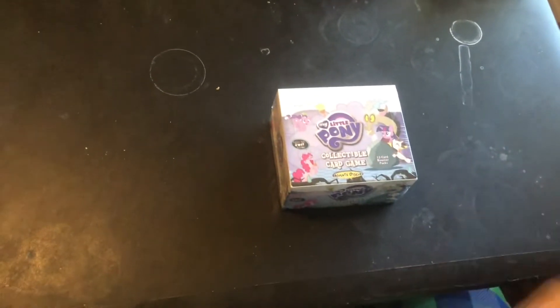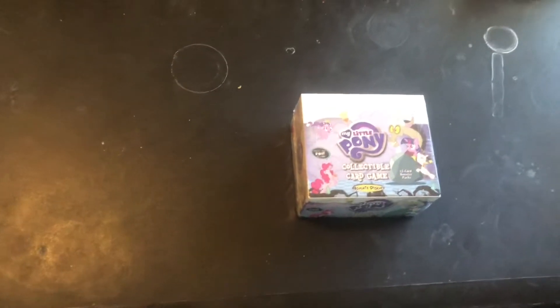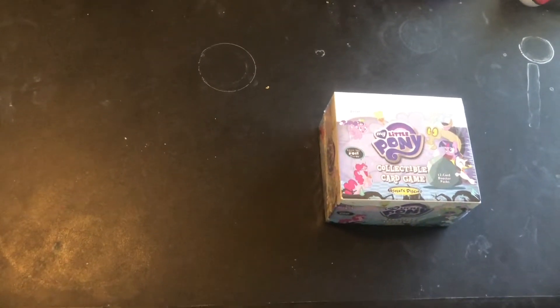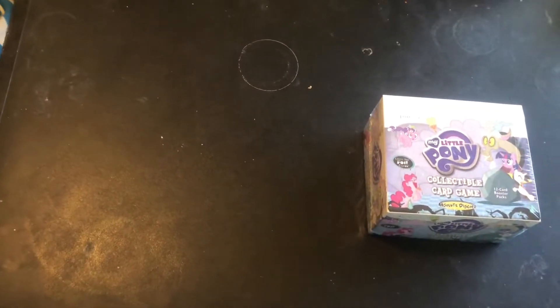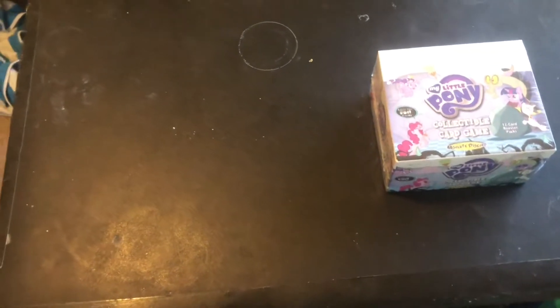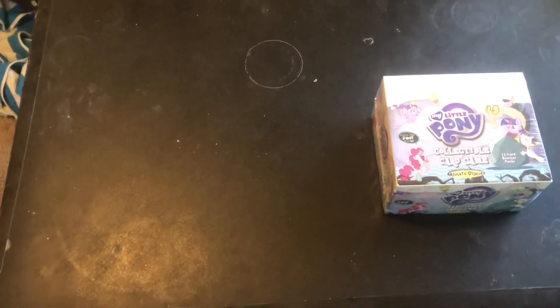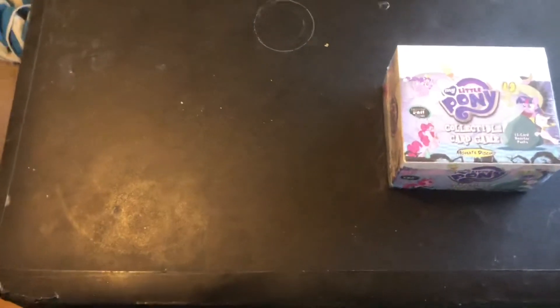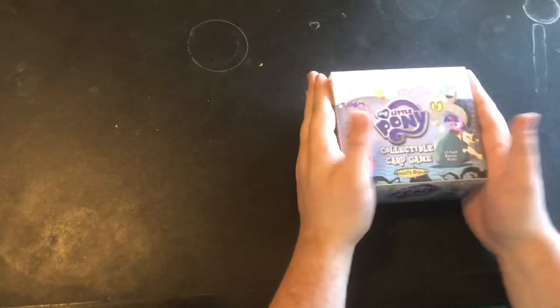We're on to part two of the My Little Pony CCG box opening. Next one is one of my favorite sets, Absolute Discord. This is technically the fourth set in the game — the fourth sealed booster pack product. There were a couple other sets pushed in there, like Celestial Solstice which was a box set, Rockin' Rave as a special dual pack, and some promotional cards, but this was the fourth booster box you could get at a card shop.